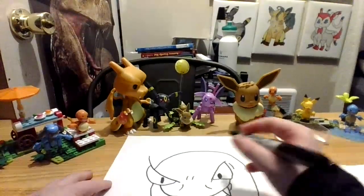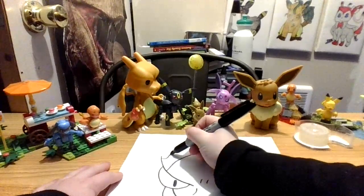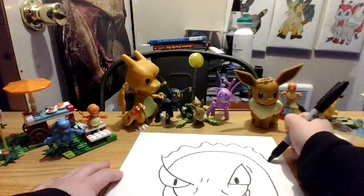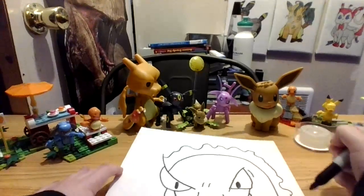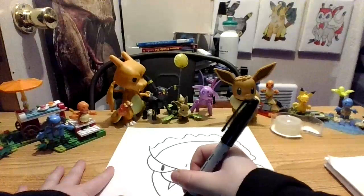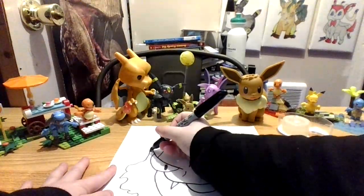Next, let's do his outline. This one's hard, but we'll just do a curvy line that goes like up and down for some parts. So let's go over to here, come around here. And then over here, like this. And then come over here. And then connect to his eye up here.